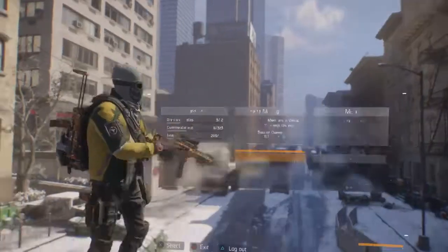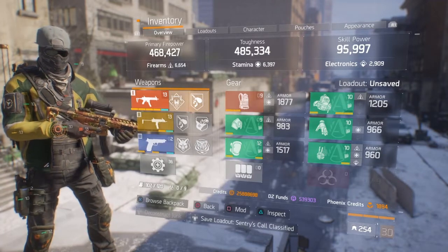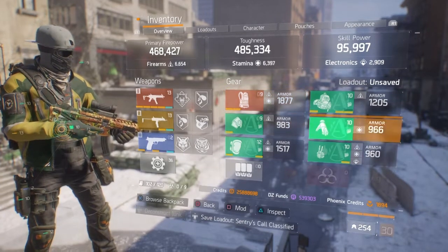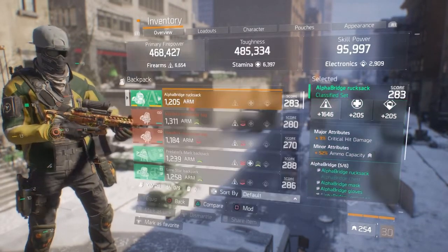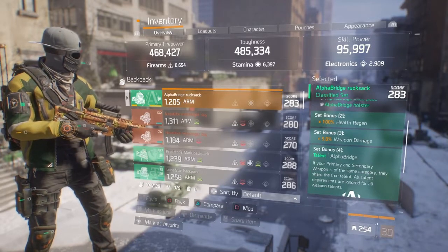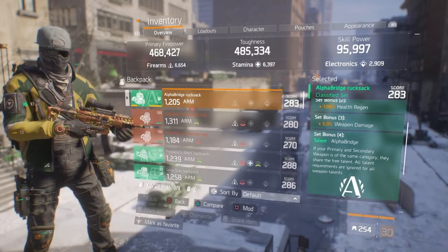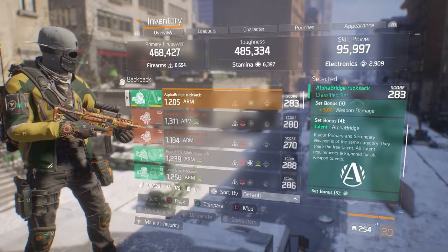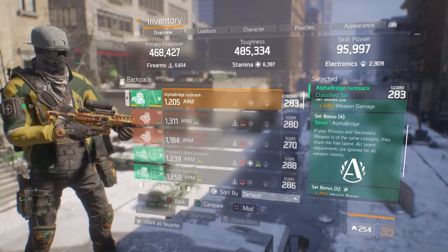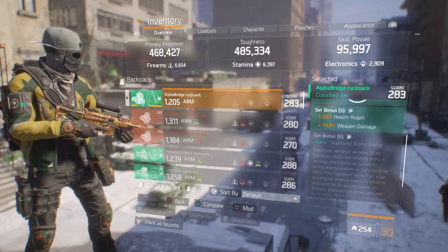As you can see, it is five-piece Alpha Bridge with the Barrett's chest piece. The two-piece gives you 100 health regen, three-piece gives five percent weapon damage bonus, four-piece: if your primary and secondary weapon are of the same category they share the free talent, and the fifth piece gives 25 percent more health regen and 10 percent weapon damage.